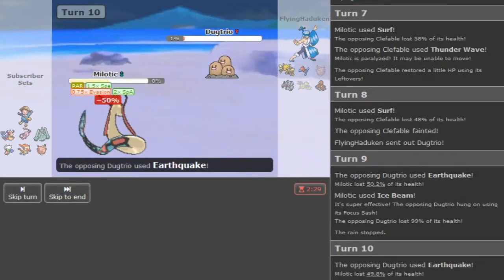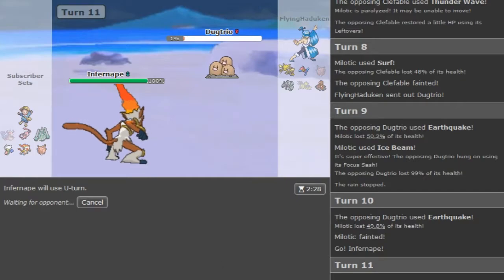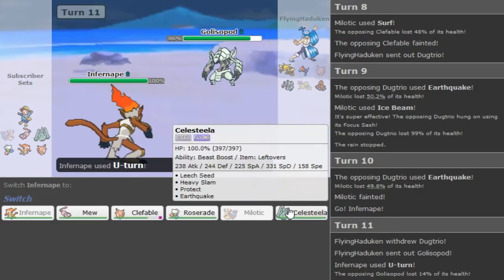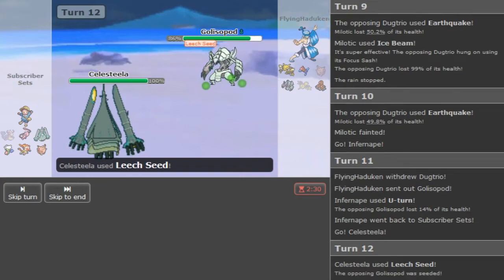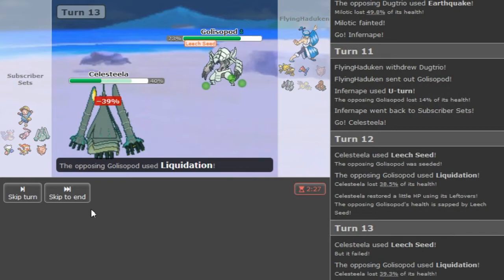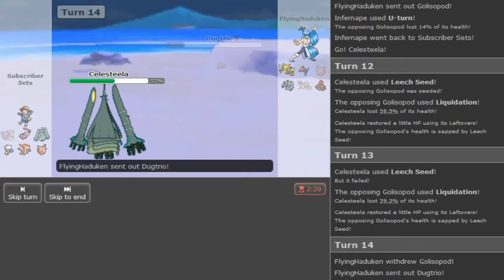We can just go into Scarf Infernape and click U-turn. We can go Celesteela and click Leech Seed. I guess this team is a bit too passive. We're gonna double Leech Seed - he should not stay in. His Clef died so his only other Magic Guard is Alakazam, and Alakazam loses to this. He stays in - I don't agree with that play but it worked. I'm gonna Protect to get some health back. He outplayed me I guess. We're just gonna Heavy Slam - he might go for Rocks. He goes for momentum.